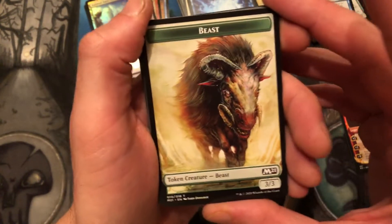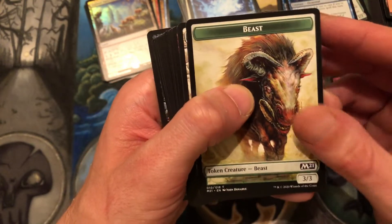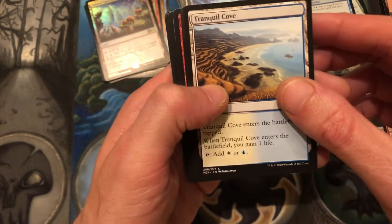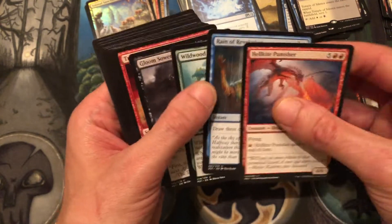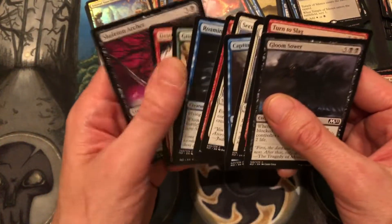I just had a huge dinner too, I probably should have done this before dinner because I'm all tired now. We call it surf and surf — we made crab cakes and I pan-fried some shrimp. That is good. Tranquil Cove and another Temple — Temple of Silence. Some uncommon goodness and nothing too interesting in the commons.